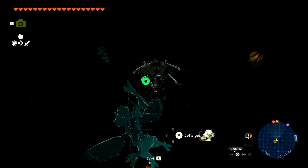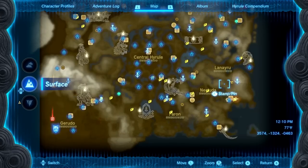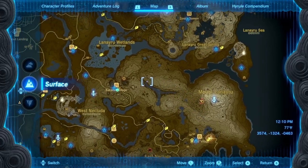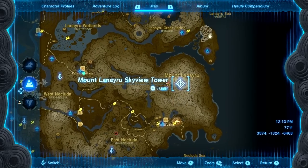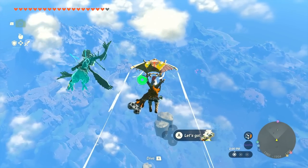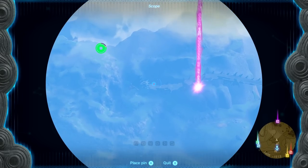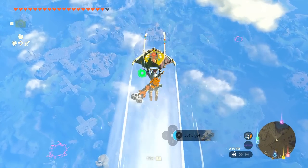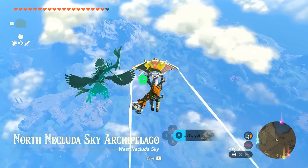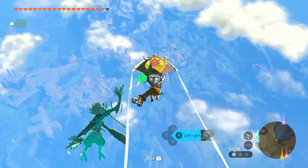It might actually be easier to go to Mount Lanayru, but it was good to take a quick peek to make sure they're not over here. I'm sort of just falling down the Naydra Snowfield Chasm, and somewhere down here the dragon should be. I'm just sort of waiting to see where it's going to show up. I might have to be a bit more patient — I don't see it in here, but it's got to be along somewhere, so I'll keep poking around.